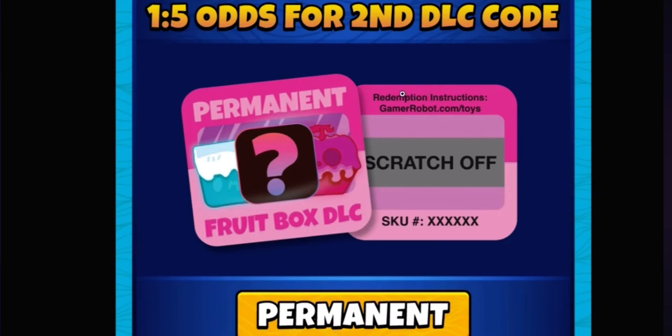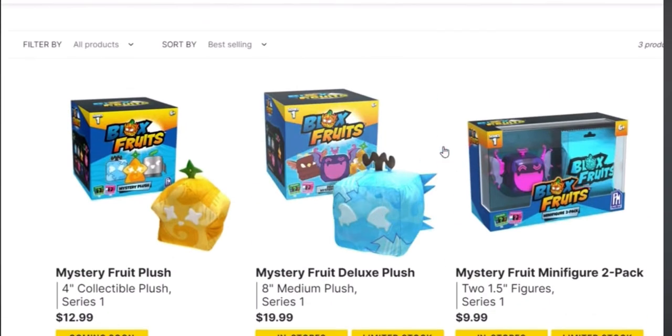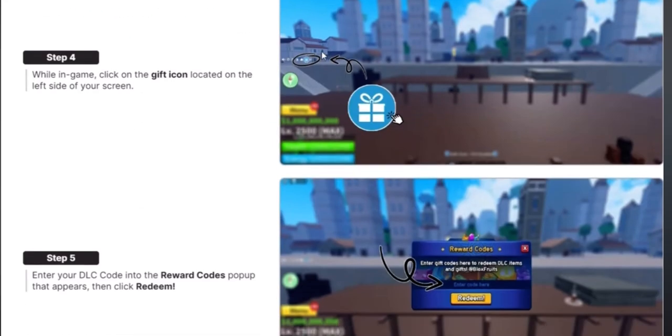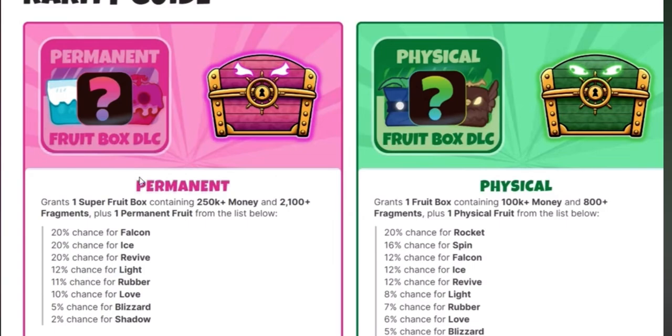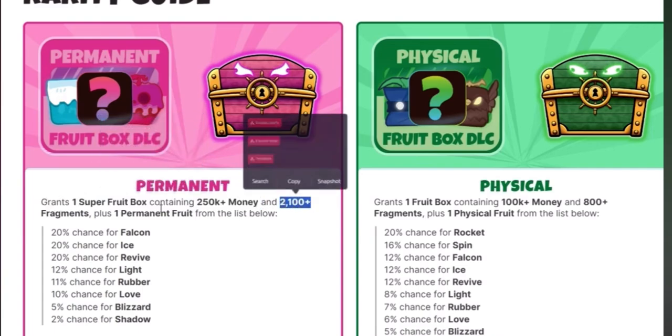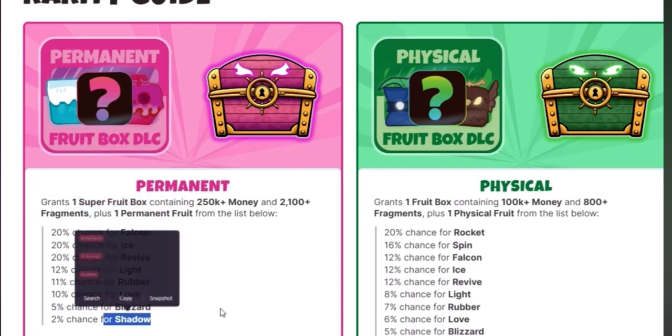The best DLC is the permanent fruit box DLC code — you can scratch it and there are random numbers you redeem to literally get permanent fruits, which is really sick. In the Blox Fruits menu you can see the chances: permanent grant one fruit, permanent box, 250k money, 2000 shards, and one permanent fruit. You could get Falcon, Ice, Revive, Light, Rubber, Blizzard, or Shadow — though some of those are kind of bad, to be honest.